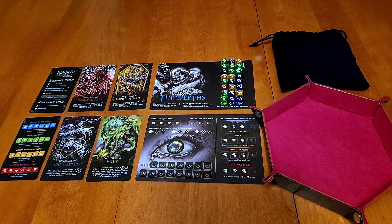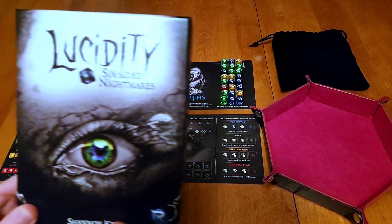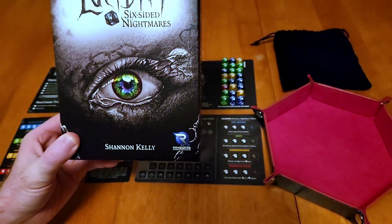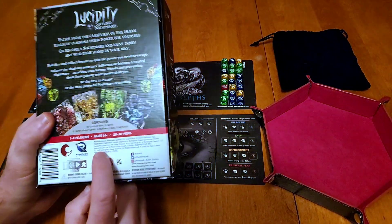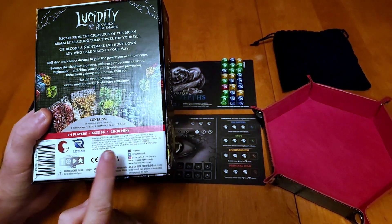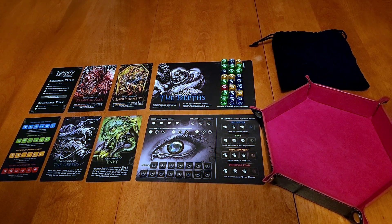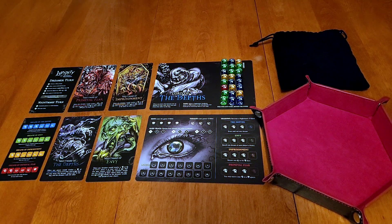Welcome back to another episode of Board Games Are For Everybody, where today we're going to be doing a solo playthrough of Lucidity: Six-Sided Nightmare. This is a game we haven't played much — we've done the multiplayer mode but I have not played the solo mode, so we're going to give it a try. I did do a quick read-through of the rules, so knowing me we're probably going to get some of them wrong, but we're going to give it our best shot.